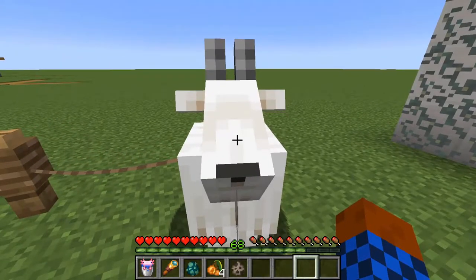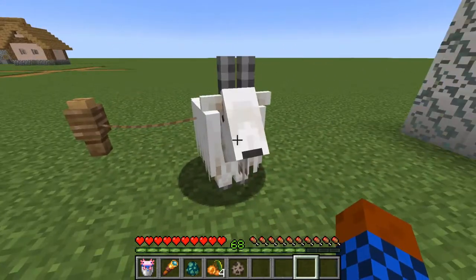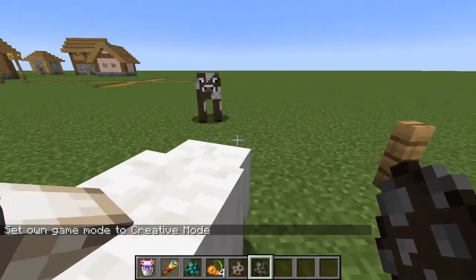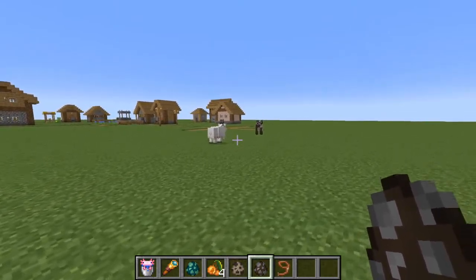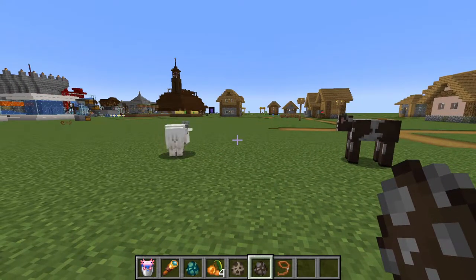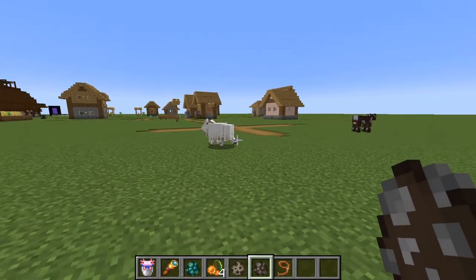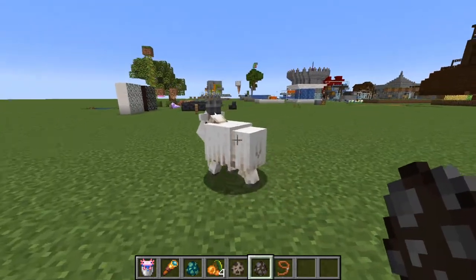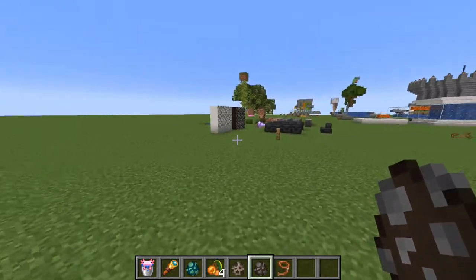We have this new thing here - the goat, which was advertised as kicking down other animals and stuff. So they do it with other animals too. I am in creative mode anyway, but still - that's good to know.